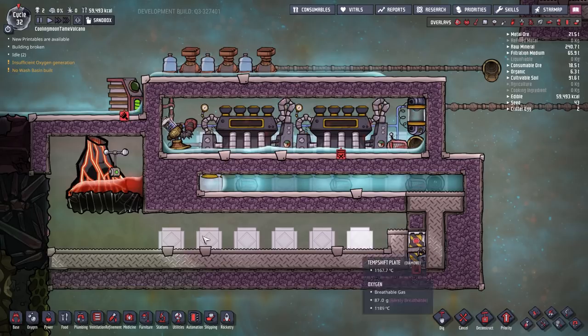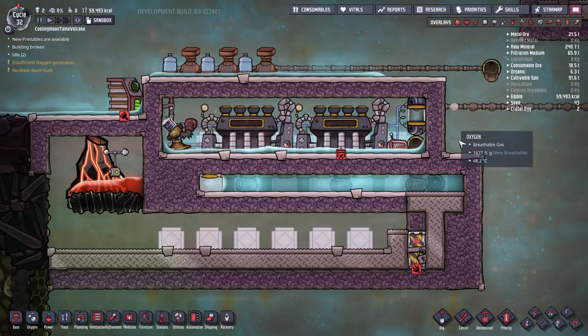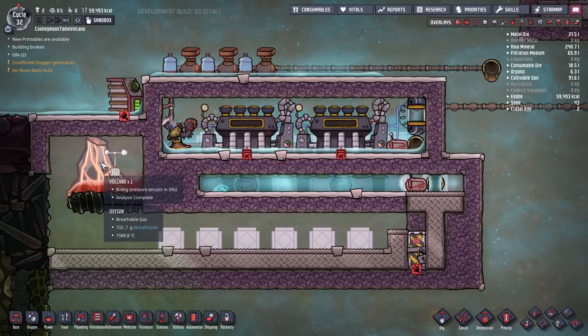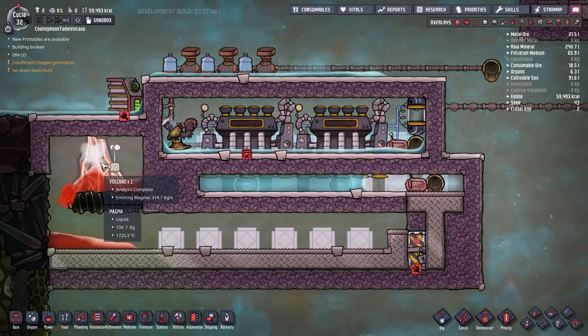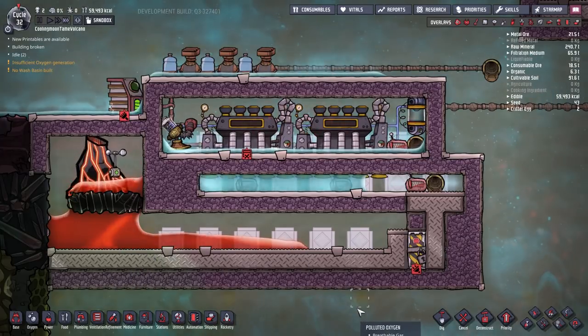Liquid is not going to solidify into a tile if it doesn't have enough mass. We can take advantage of that. Theoretically, liquid flows from high pressure to low pressure. Let magma flow from left to right and magma will balance itself. When heat absorption is on the right-hand side, the rightmost magma should solidify first. The volcano has a limit to how much magma it emits — it will not fill the whole room. So the rightmost magma will not solidify into a tile; instead it will become debris.